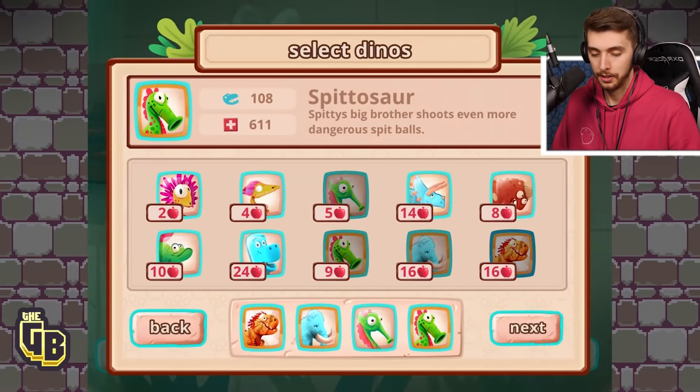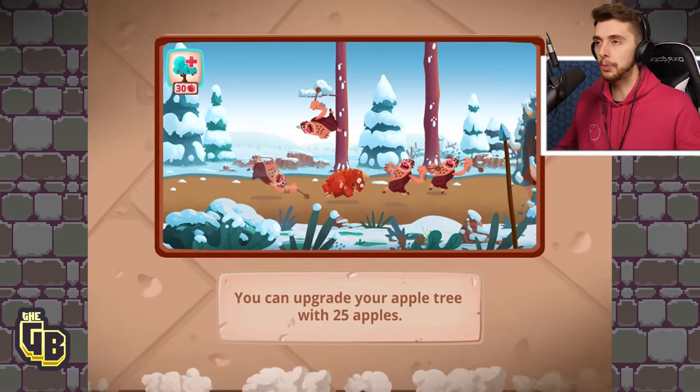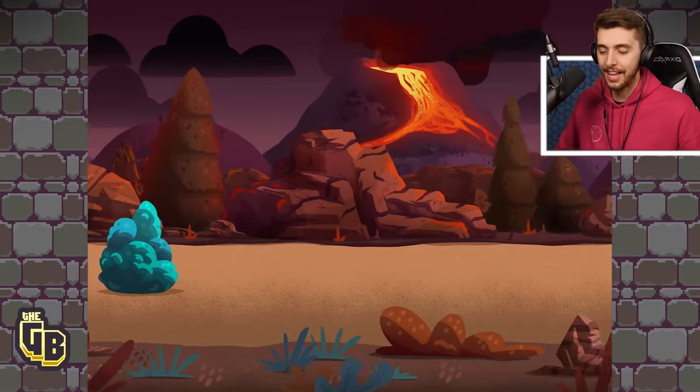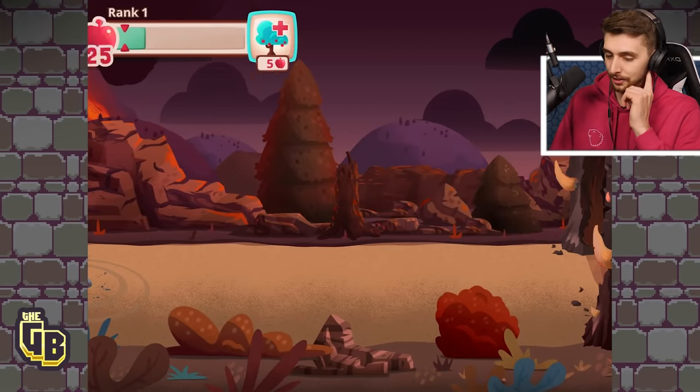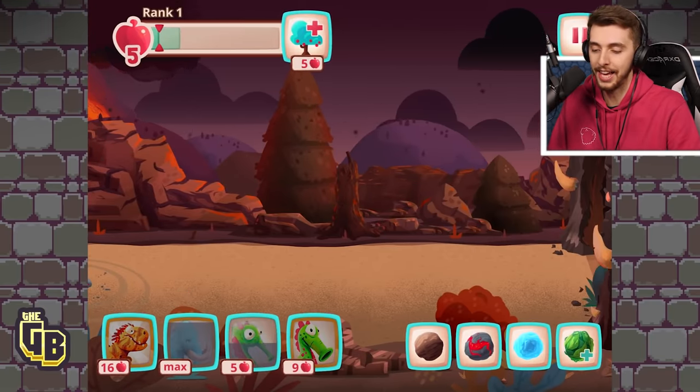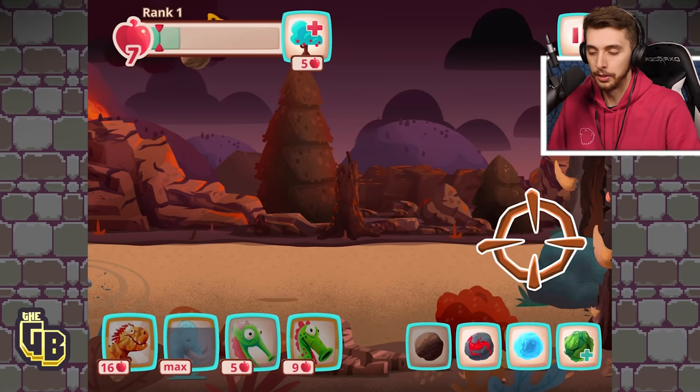We're getting close. So that means I can make a Mammoth right off the bat — hell yeah! Does that mean I've got max apples? I've got max apples right there, heck yeah!